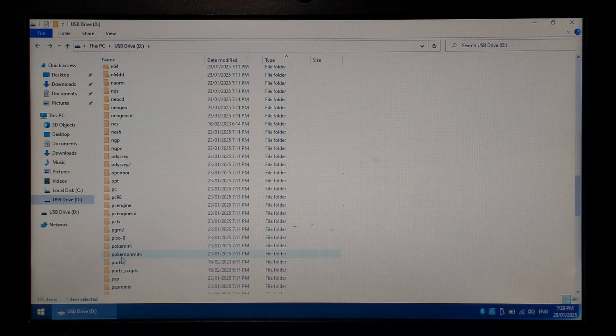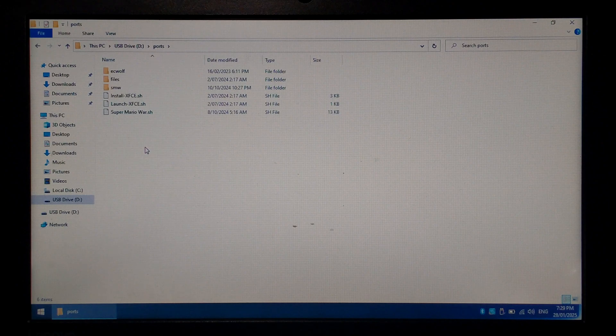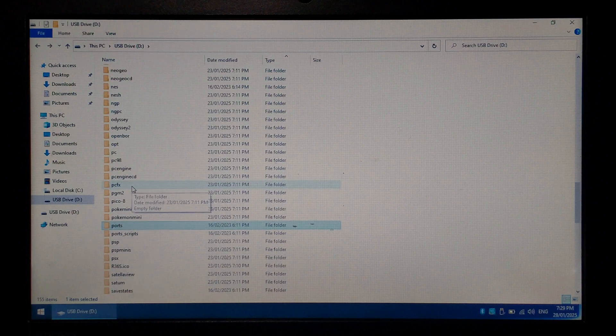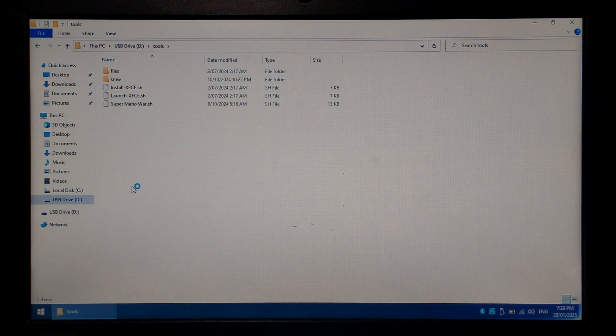Back on the PC now, you can see the Ports folder. I did copy Super Mario War along with its launch script, and I also put it under the Tools folder just in case. The exact same files are here.